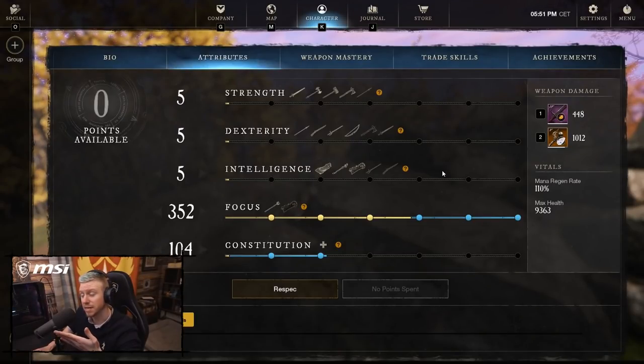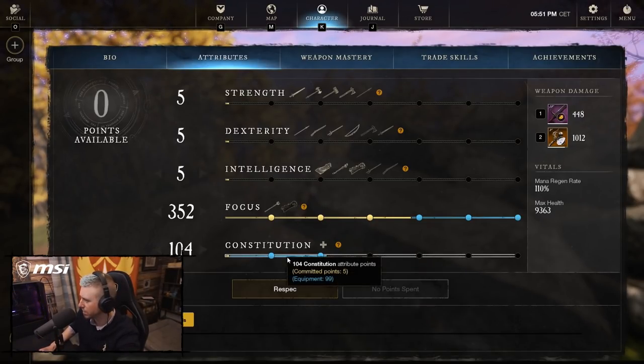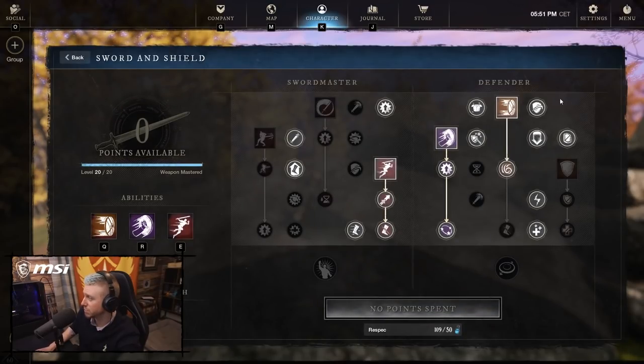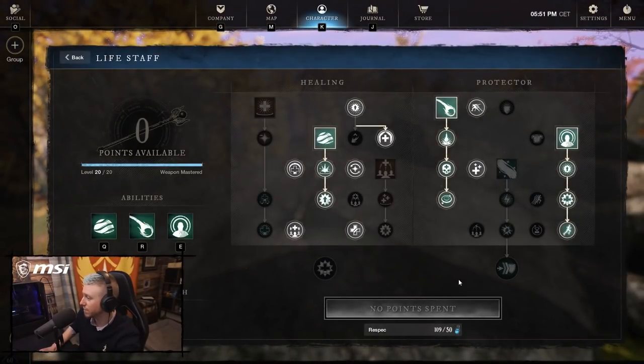In terms of stats, it runs in a similar vein to Rapier Lifestaff — you dump a lot of points into focus for massive heals, with just a small amount into constitution, mainly coming from armor. A quick look at the Masteries: this is a work in progress, but this is what we've been running on the Sword and Shield tree, and this is what we have on the Lifestaff.